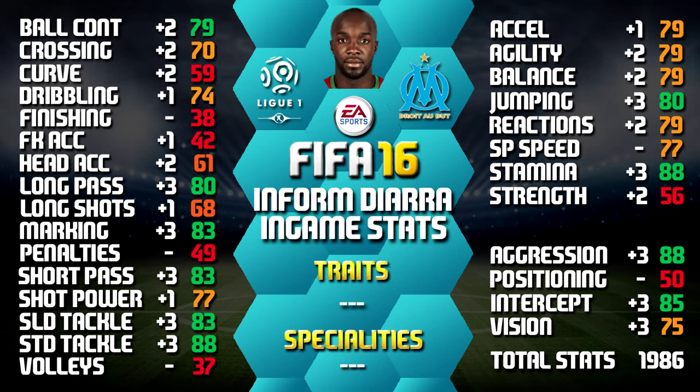Looking at his in-game stats, he stands out with 88 stand tackle, 88 aggression, 88 stamina, 85 interceptions and 83 marking. We have also included all the upgrades over his non-inform as a comparison like we always do, so you can compare between the two. You can always pause for a close look at any of these stats.